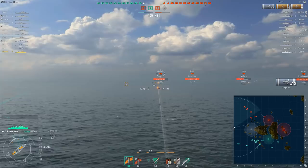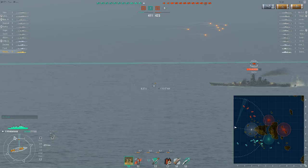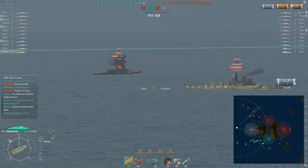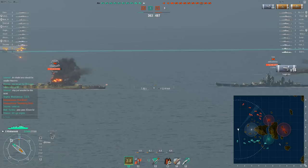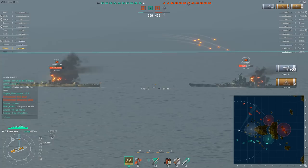You'll see the enemy team reacts to me very differently than my teammates are playing. Take a look at my position — my team behind me is bow-in towards the enemy, actually trying to push. Look at the enemy ships: they're all going bow-away, falling back. This is happening because I'm setting them on fire constantly. Battleships hate being on fire — that point is very clear.